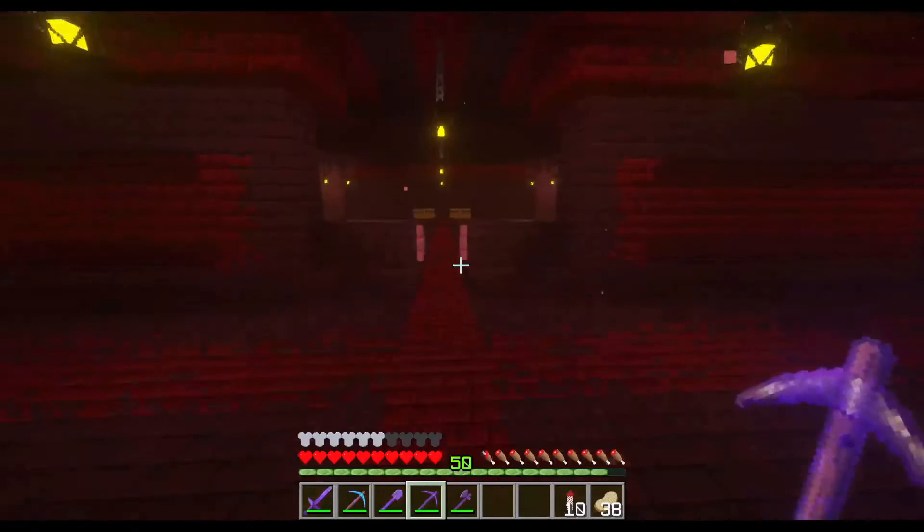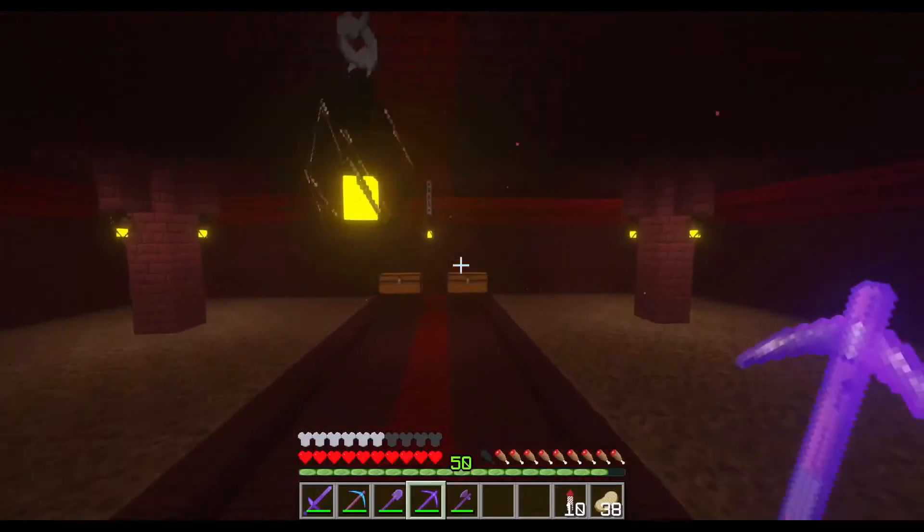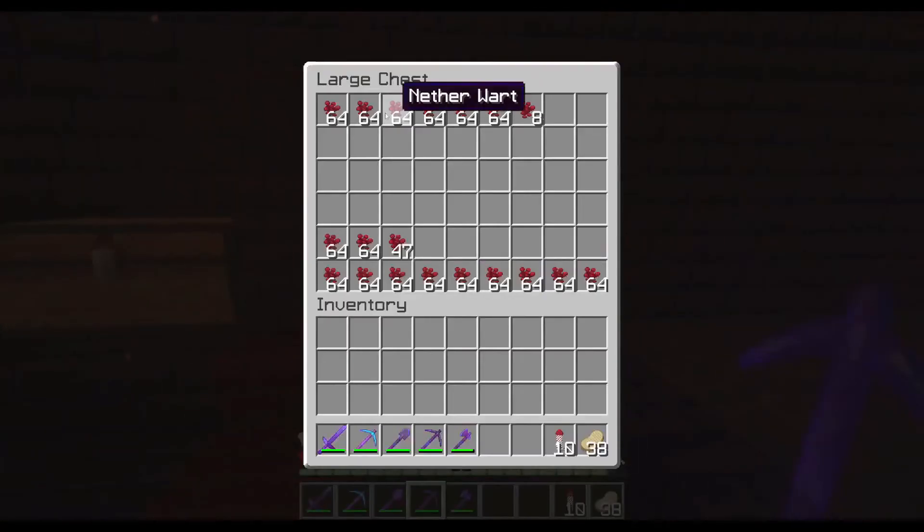You can see we already got two stacks and 39 out of it. Now if I farm this whole area — we open up the chest — this is farming with your fist or a block or whatever, and this is farming with a fortune three pickaxe. You can see the difference.